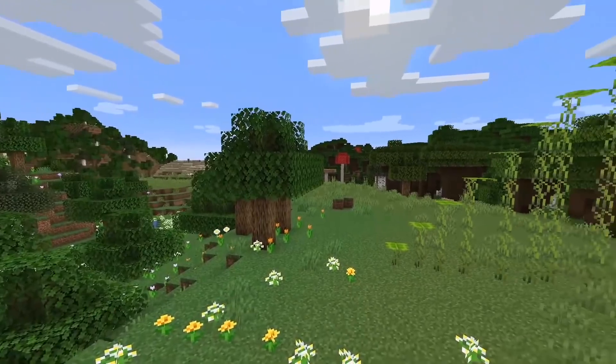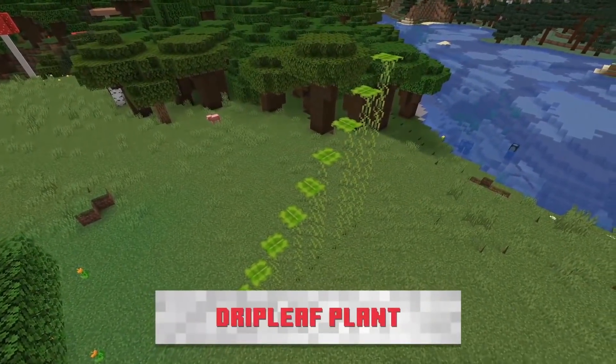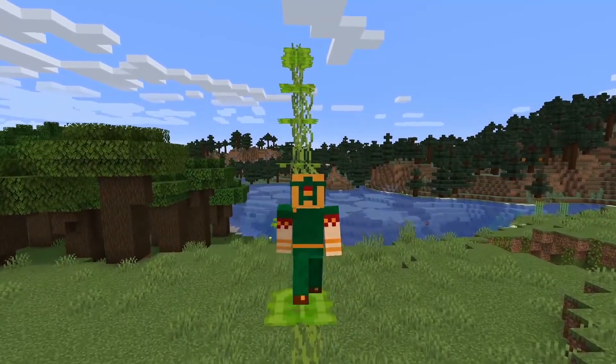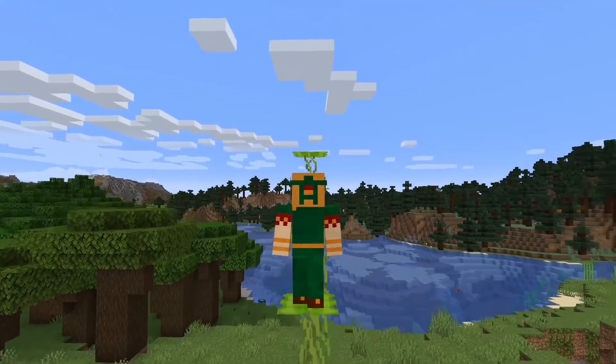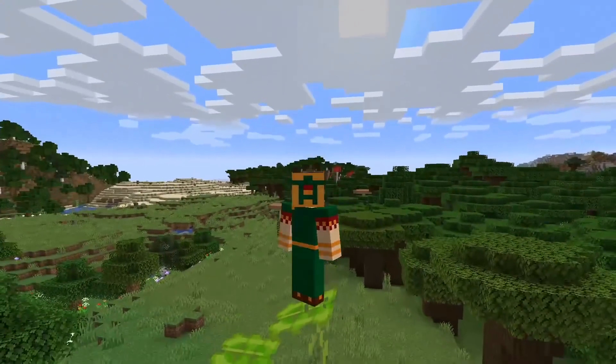The drip leaf plant found in the lush cave has a really cool mechanic. They demoed it on the live stream: it can be used almost as a platformer block. When you jump on it, the leaf tilts down, then actually drops out, giving you a short window to jump to the next thing. It could be used to time parkour courses with more free-flowing platforms instead of pistons.